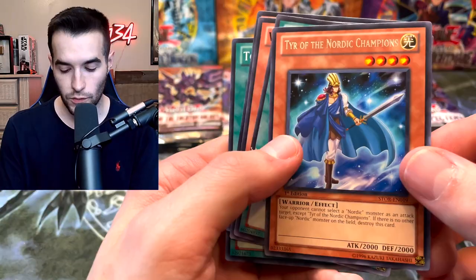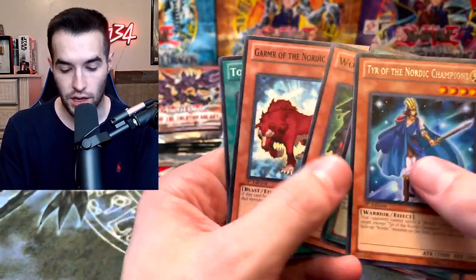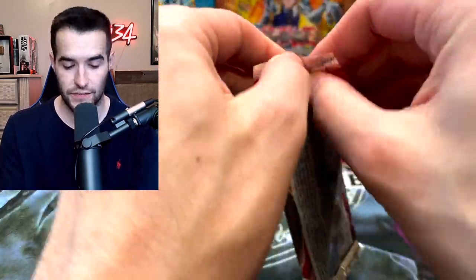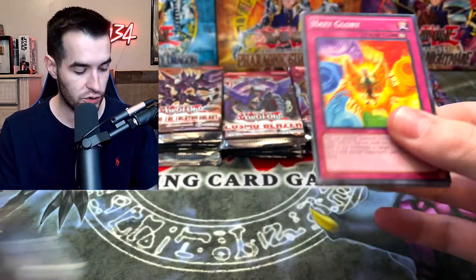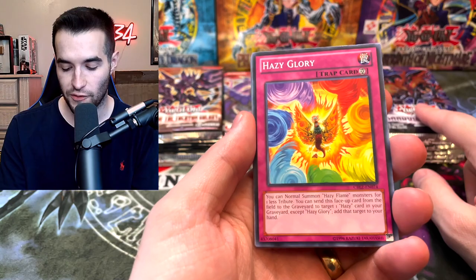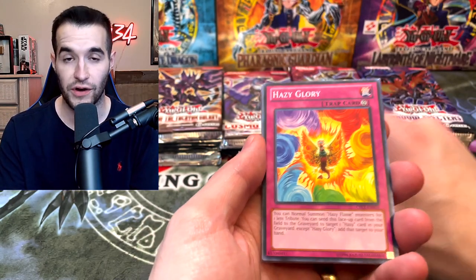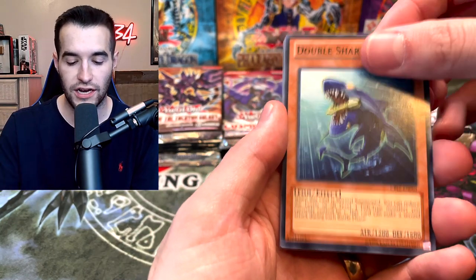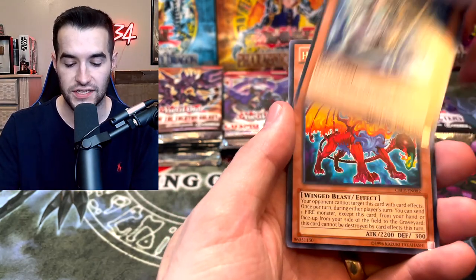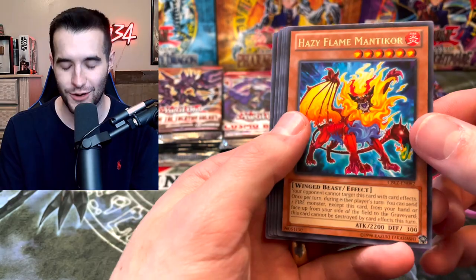We've got the Tier of Nordic Champions, the Wyrm, and the Token Sundae. Cosmo Blazer — that was a first edition holo, which is nice. Let's see if the Blazer can give us the Ghost Rare. This is the one I would want the Ghost Rare most, honestly. Even though we've never pulled Odin, we've never pulled this one either. I do have it — it's in my Blue Eyes deck. I just love the look of it, I think it looks really cool. Mermail Abyss Nose and a Hazy Flame Manticore.